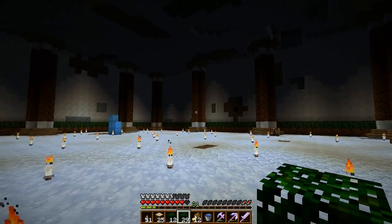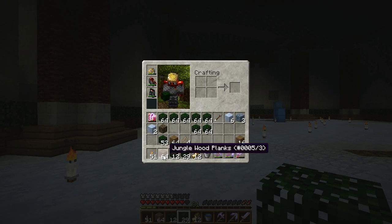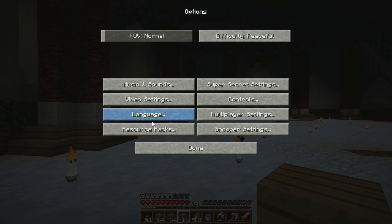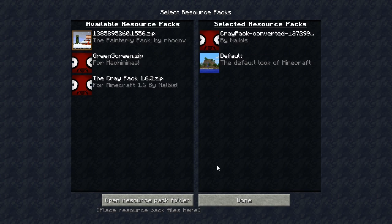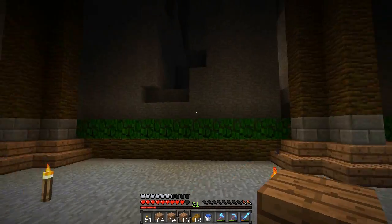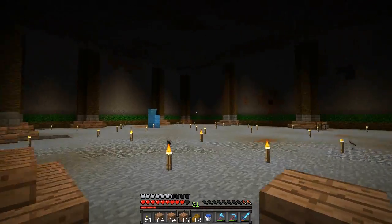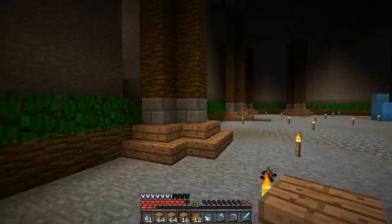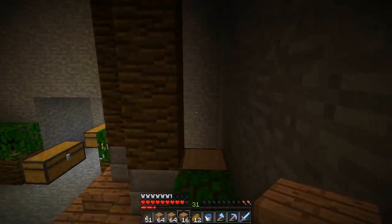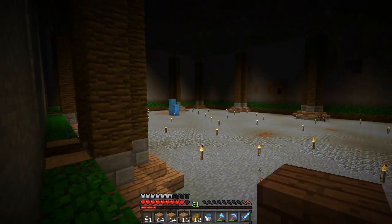We've done the leaves now — we need to do the planks. I need to make a ton of jungle planks. I'm going to go back to my other texture pack; it's quite annoying having the Painterly one on even though it's Christmas. Now we've got to do the planks, and this shouldn't take too long. I'm going to get my second camera set up here to do a mini time-lapse for you guys because I like them — hope you enjoy this.